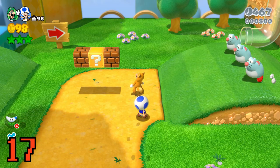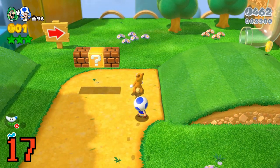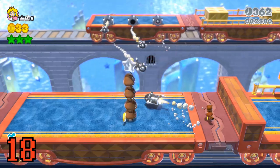If multiple people grand pound at the same time, they'll do a super grand pound that can clear the screen of enemies. You can redirect bullet bills with the tanooki suit to destroy blocks or defeat enemies.